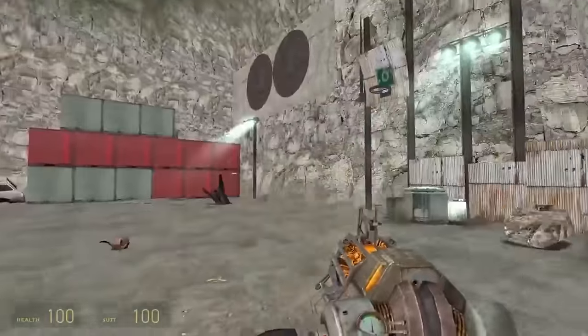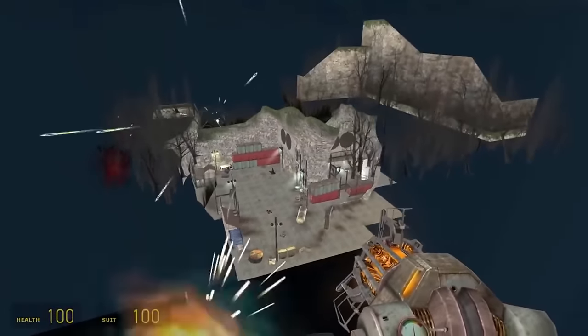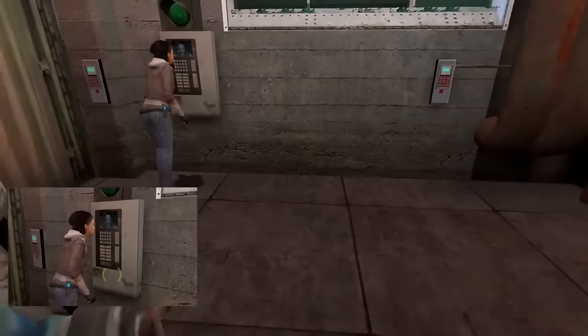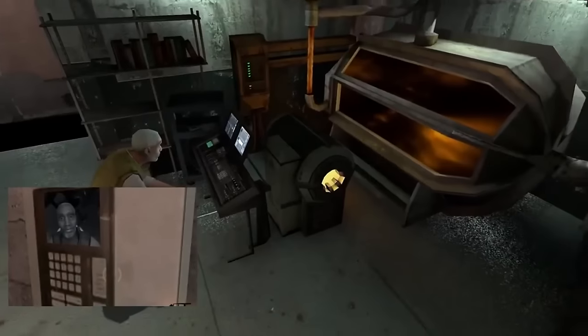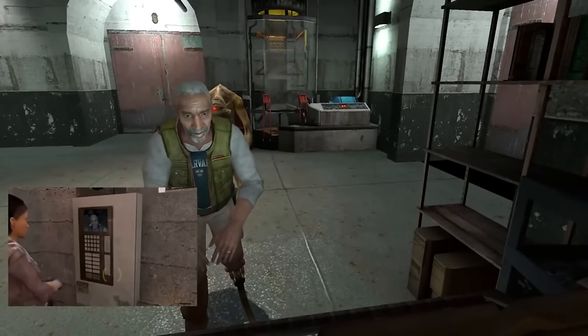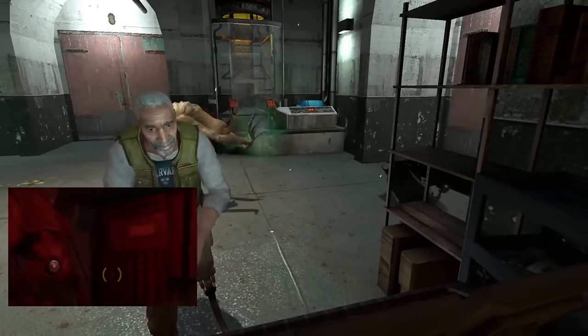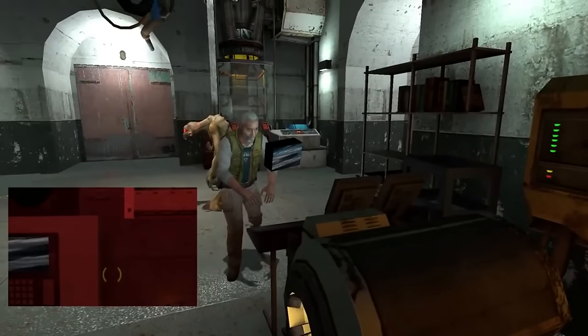Here's a zoom out of the training area where you get the gravity gun. Like with anything displayed on a screen in Half-Life 2, you can actually find it somewhere in the adjacent area, and this part with Eli is no different. One of the cool things about this scene specifically is how when the monitor cuts out, there's actually a physical box that displays in front of the camera that's pointing at Eli.